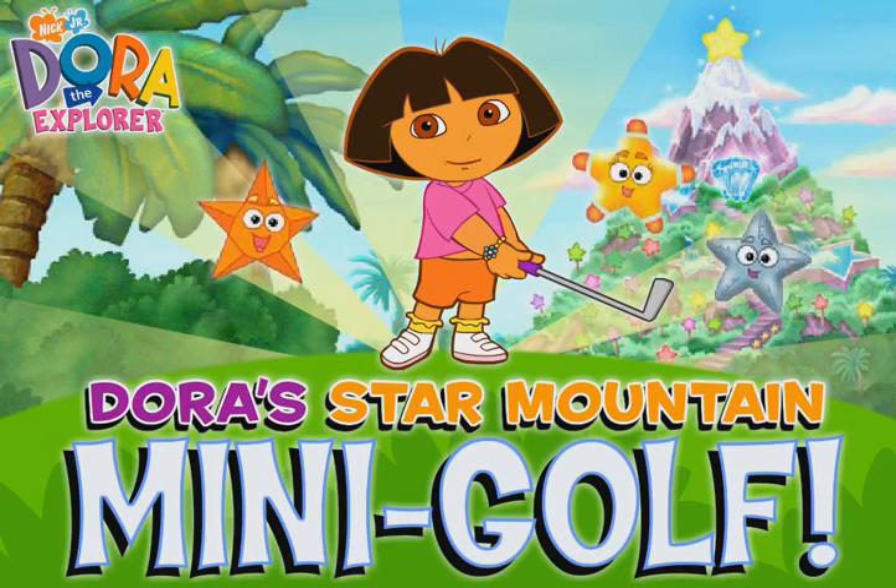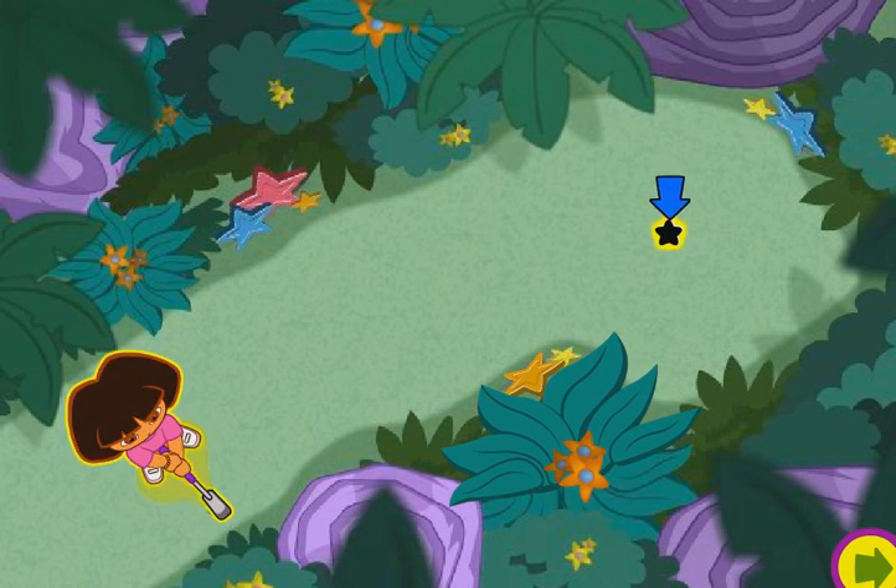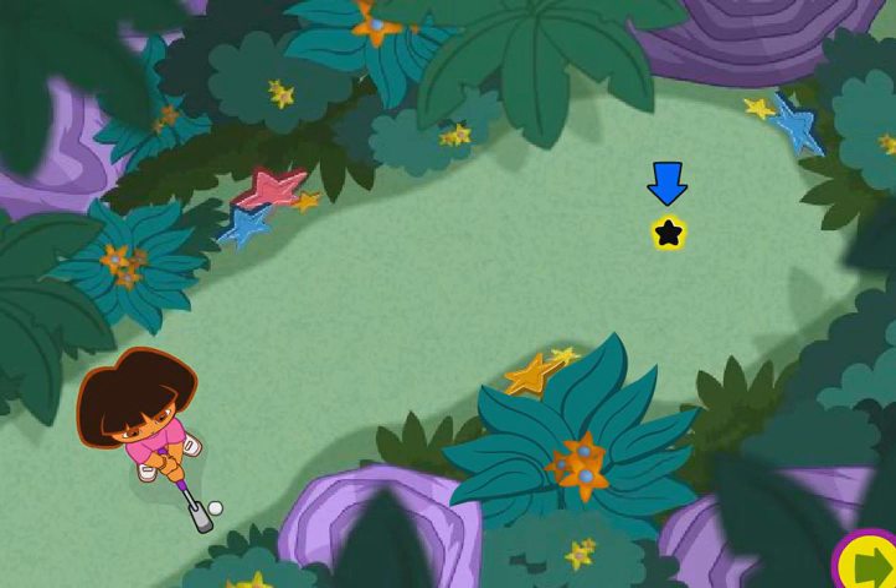Let's play mini golf on Star Mountain! Let's play golf! This is my golf club and this is my golf ball. We have to hit the ball so it rolls into the hole. Use your mouse to aim my golf club toward the hole, then click to hit the ball.